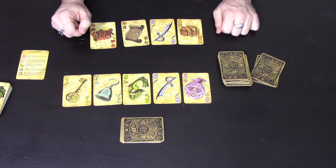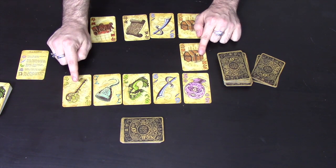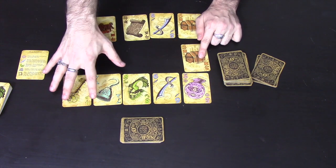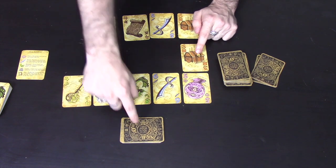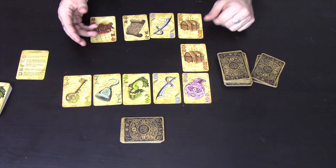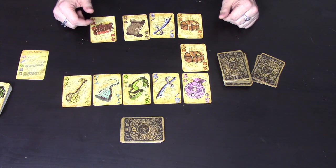A key does nothing by itself. A chest does nothing by itself, but if you manage to have a key and a chest and you bank, you get additional cards from the discard pile equal to the number of cards you're banking. So if I banked 6 cards and I had a key and a chest, I'd get an additional 6 cards from the discard pile. Initially that's full of twos and the Mermaid 4, but as the game goes on, bust cards pile up there, so near the end you could get some quite good cards.